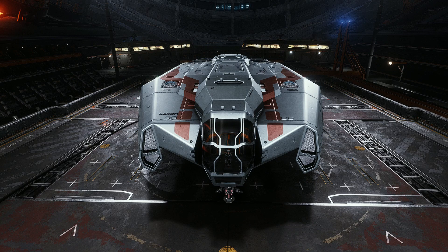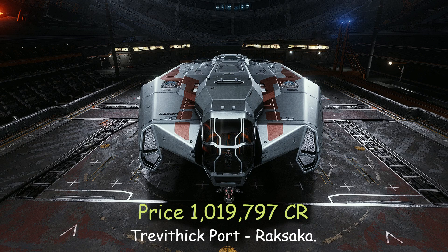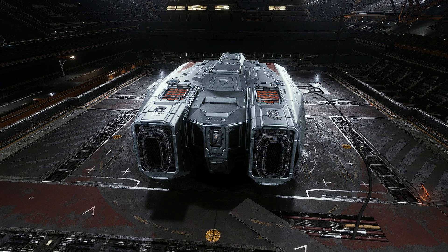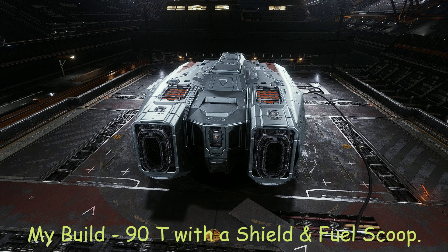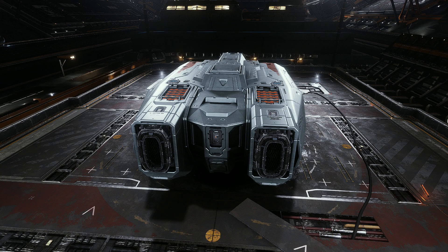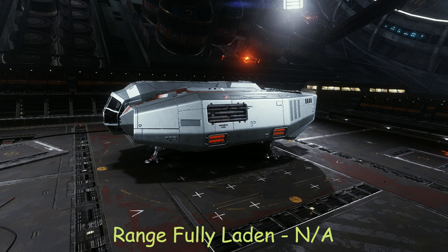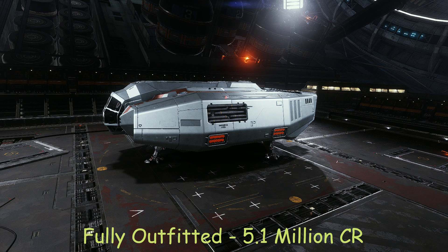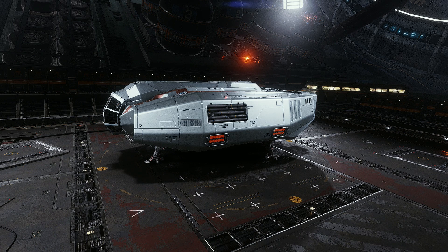This is the Type 6 Transporter. The Type 6 Transporter comes with a price of 1,019,797 credits. The ship has a maximum cargo capacity of 114 tons. But in this build I run with both a class 3A shield generator and a class 4B fuel scoop, reducing the maximum cargo capacity to 90 tons. But the trade-off is well worth it. We have a shield and we are now no longer limited by fuel, so we can travel as far out as we want, giving us more mission options with better pay. The total price of my Trade Type 6 Transporter build will set you back about 5.1 million credits.